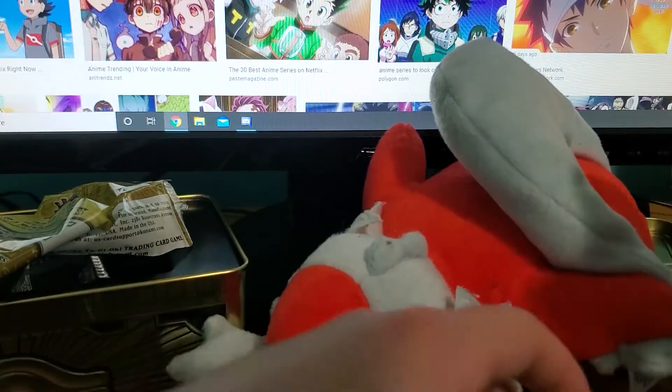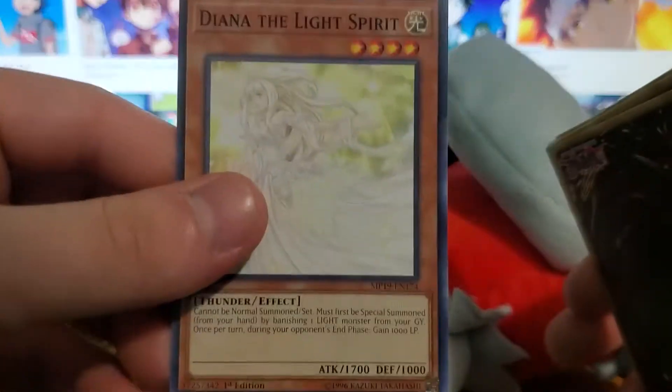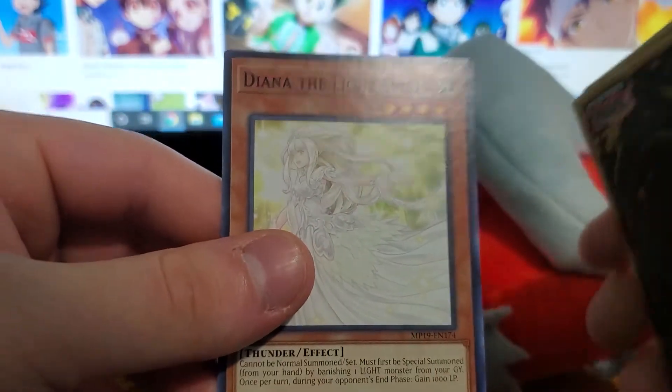Oh wait — I think I dropped this too. Dana the Light Spirit, whatever.